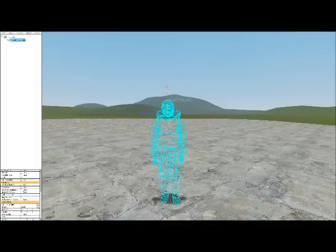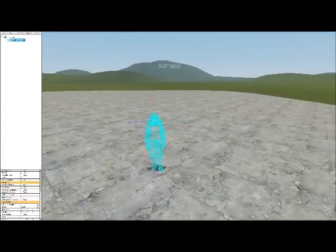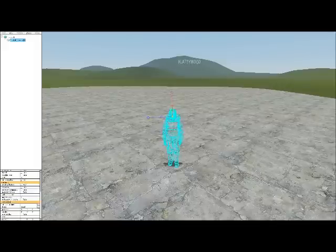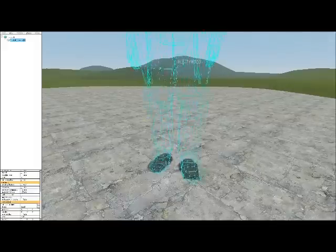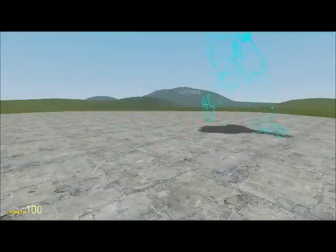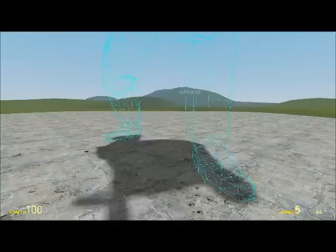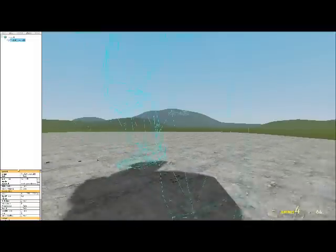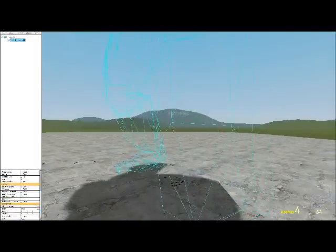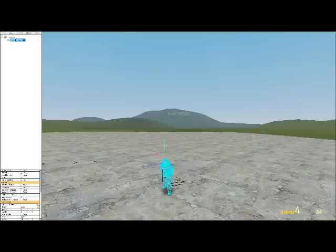Something that's really important that people really want to know how to do and have been pestering me on the server - you choose Size and you can make your character really huge. When I go back there I am really huge and my guns will be really huge. Unfortunately it glitches a bit with the animations when I'm this big. I'm going to take my size down to one, and what I can do is make myself miniature.